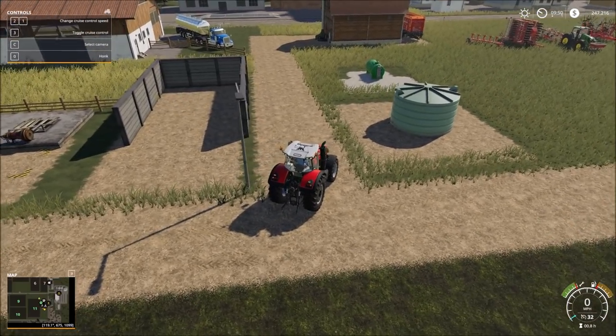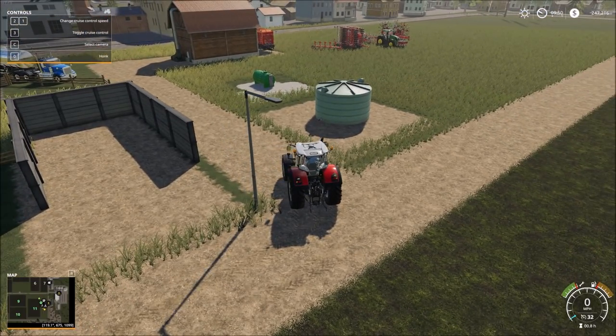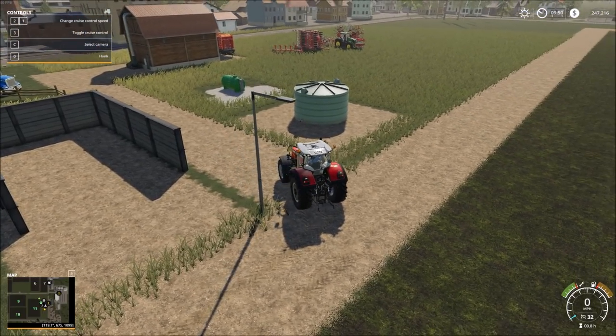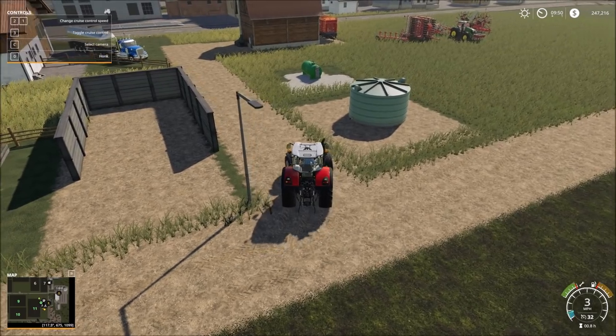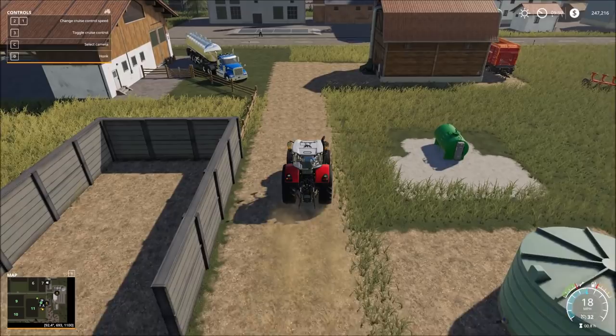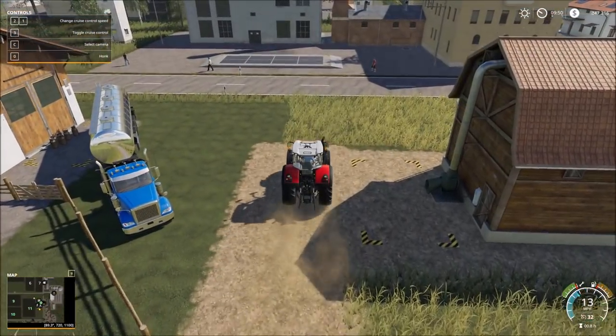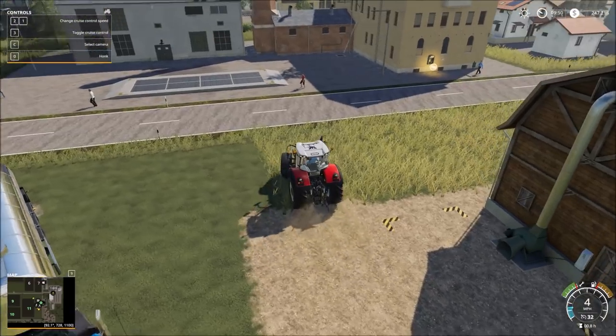Next to our cow enclosure, you can see that I've placed down a few buildings to get us started. We've got our water tank there, and then next to that is the fuel tank, and then finally a hayloft, which is located about as close to the road as we're allowed to get.